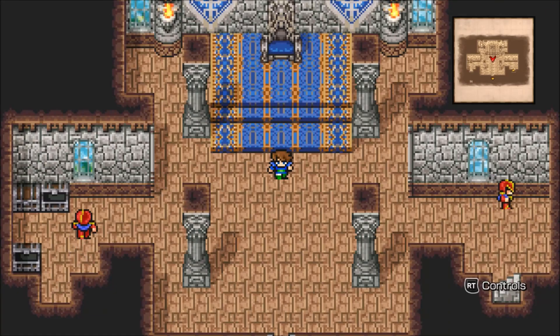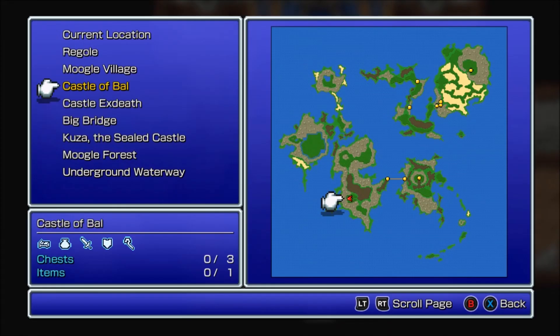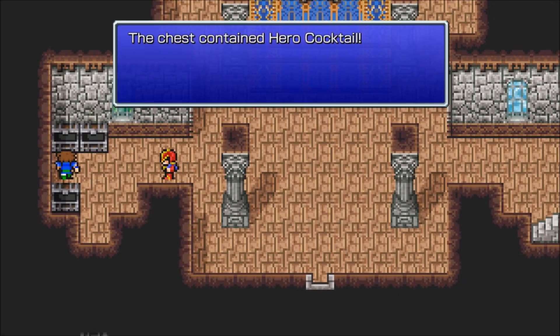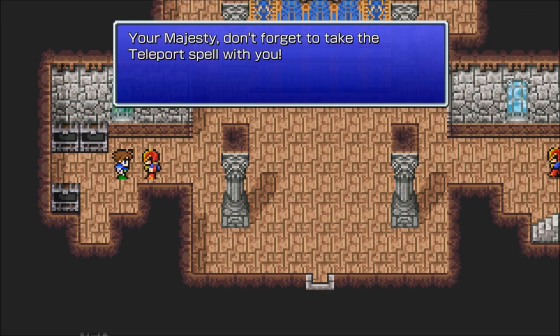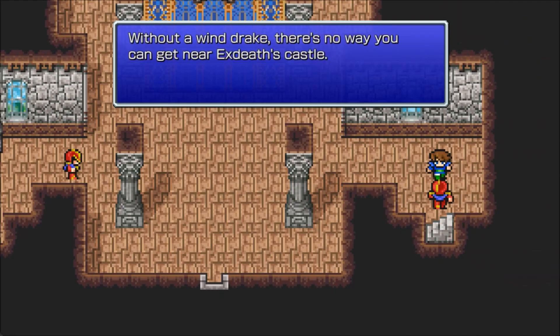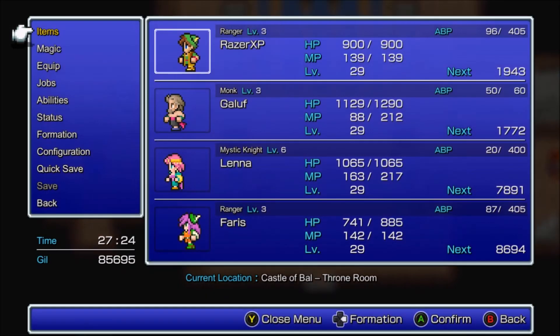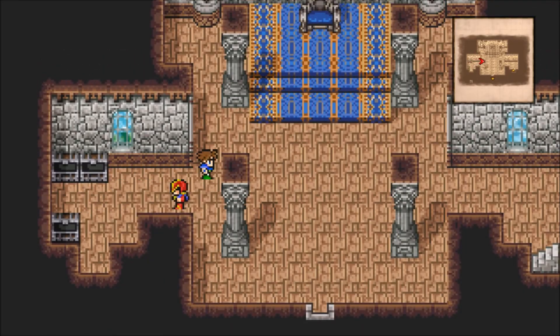What is up guys, Razor here, welcome back to Final Fantasy 5 Pixel Remaster for PC. I'm here in the Castle Bal throne room. There are three chests to get here and one item. One of the chests is right here. Don't forget to take the Teleport spell with you. The barrier is blocking all access to Big Bridge, but with Windrake there's no way you can get near it. Castle Teleport - alright, there's more chests and another item here as well.